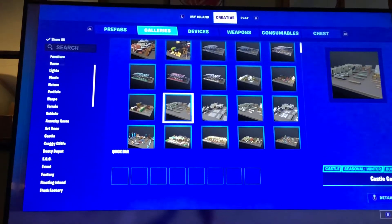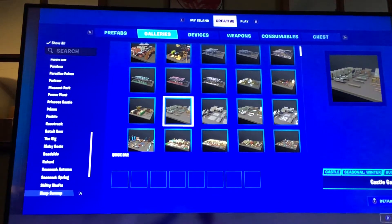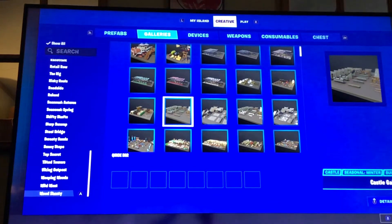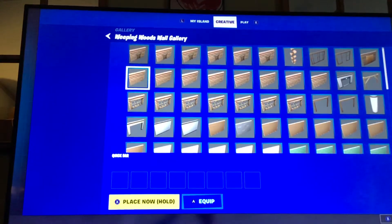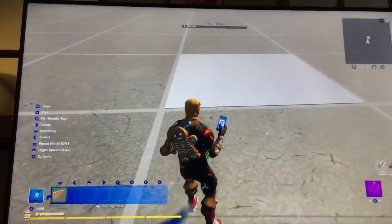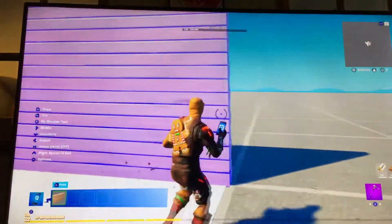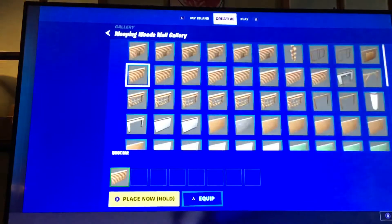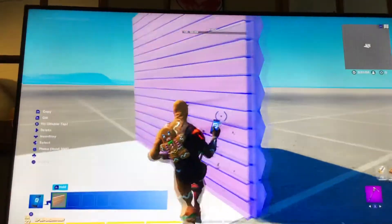If you're following along, you're gonna want to go all the way down to the Wailing Woods prop gallery. From there you're gonna want to go over and select — we're gonna see what this one looks like — yeah, this one. We're gonna be using this one, so then we're gonna start on with the outside.